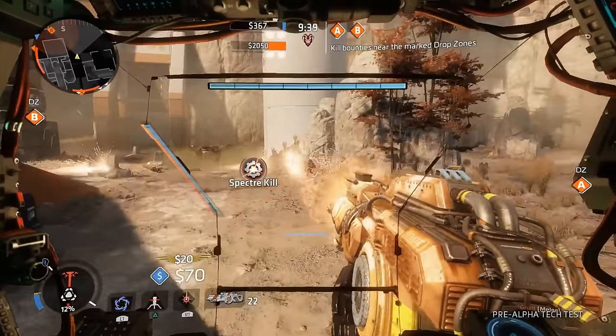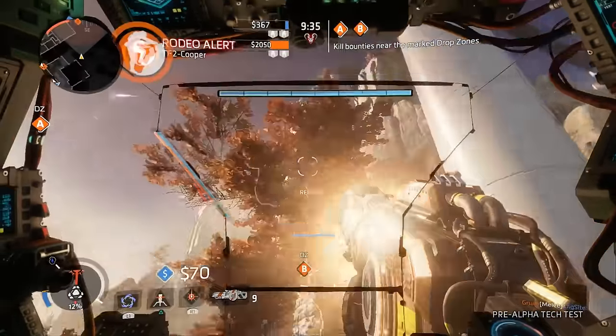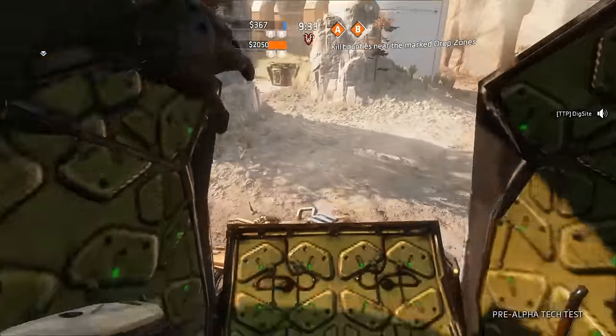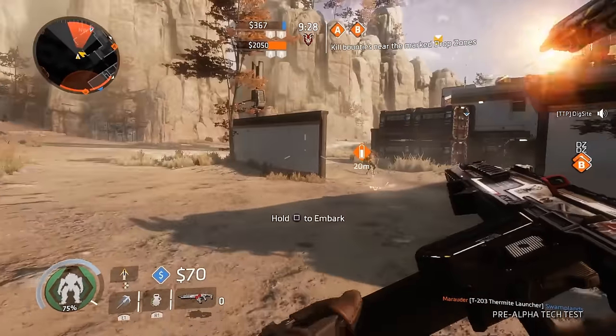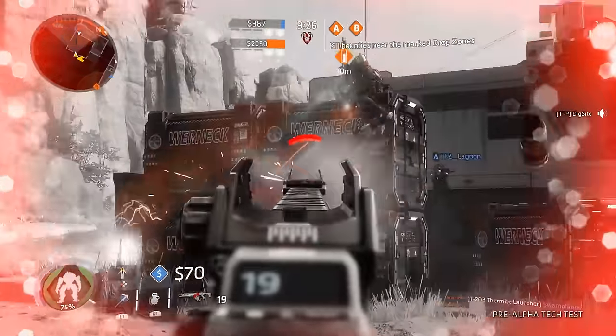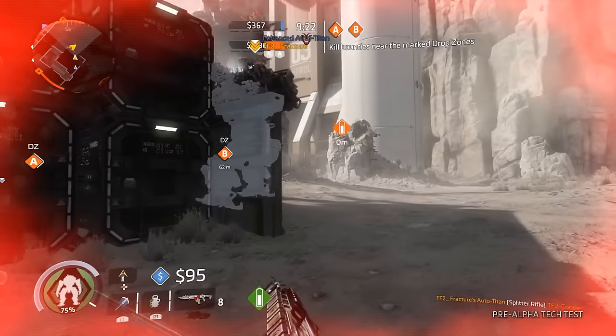Kit option 2 let me pick between a kill report, which marks enemy death locations on the HUD; a wall hang, which was available as standard in Titanfall 1, letting you hang off walls with your knife; and hover, which allows you to stay hovering in mid-air when you aim down the sights — useful to break your momentum and throw other players off guard.